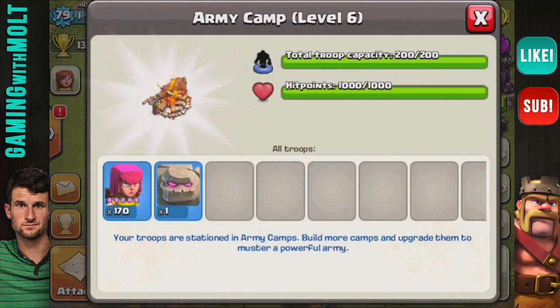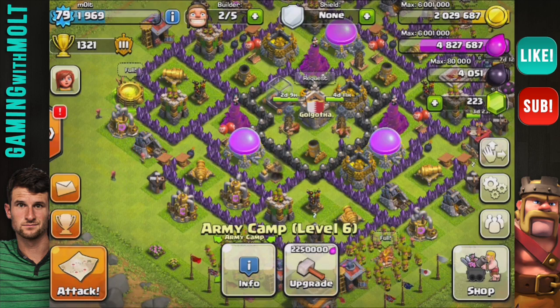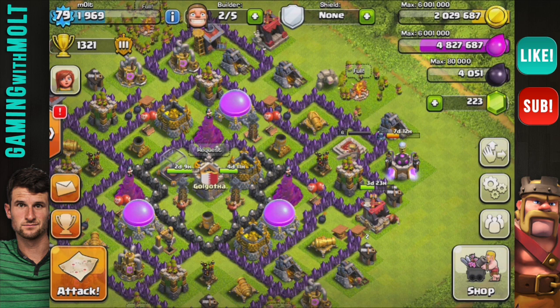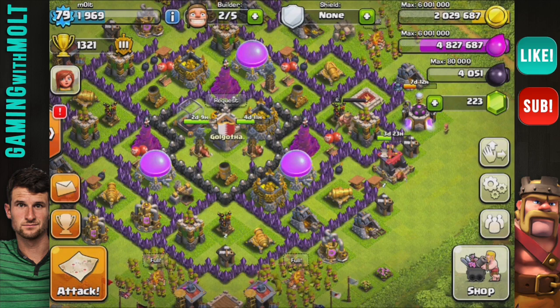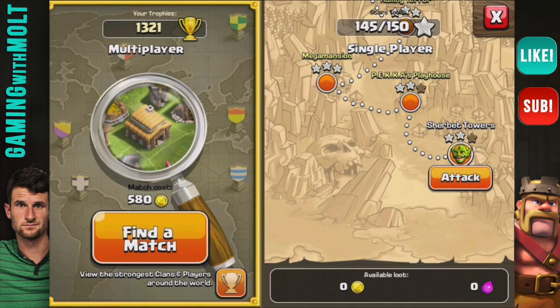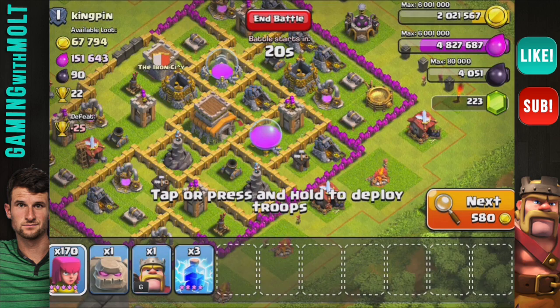The challenge today is one golem, all archers, all lightning spells, and only my king, and I have to two-star a Town Hall 8. We are still pushing up to max, doing real good. Hopefully we can get some gold off of this raid so we can upgrade a Tesla. Let's jump into this and I'll be back in a few seconds once I find a base.